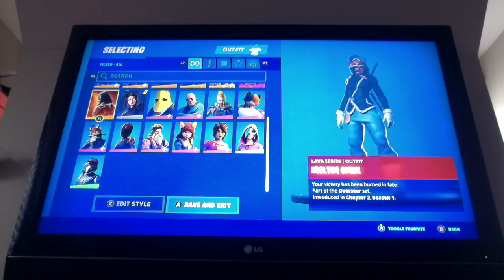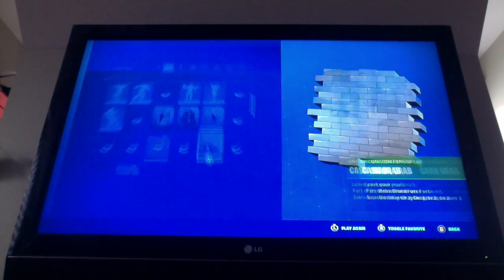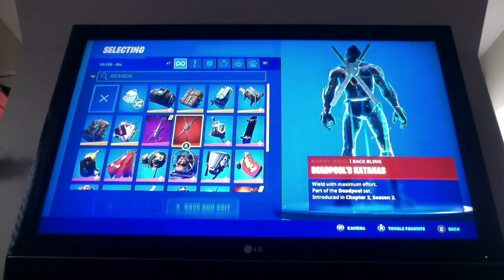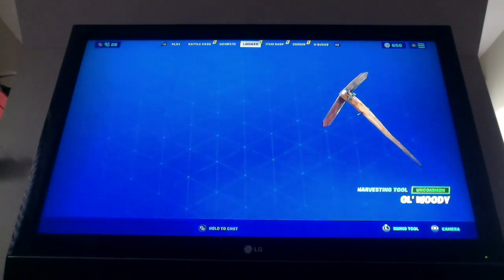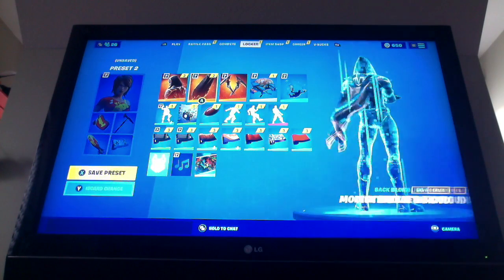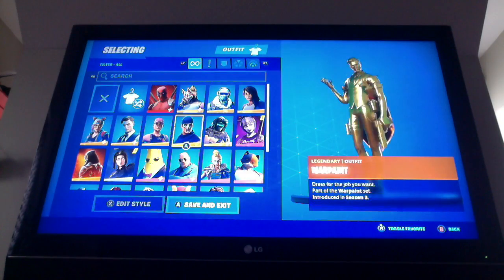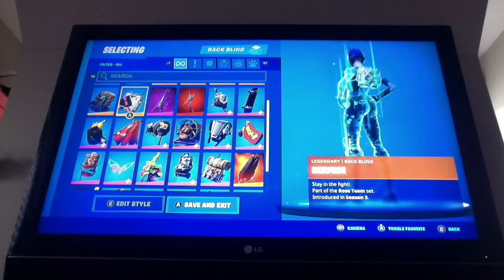I'll do a little 360 of all the skins. Molten Omen first — this is what he would look like just running around. Pretty sick. Second, we're gonna do Dark Power Cord — she is pretty sick as well.